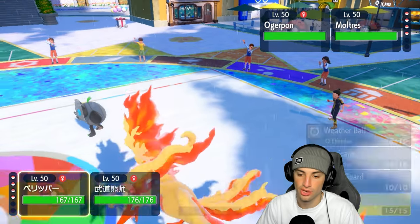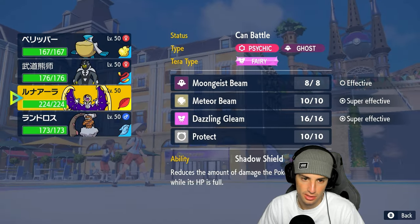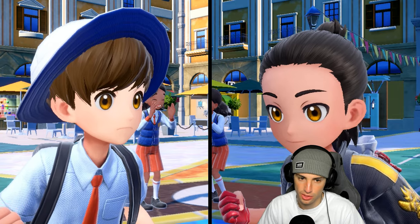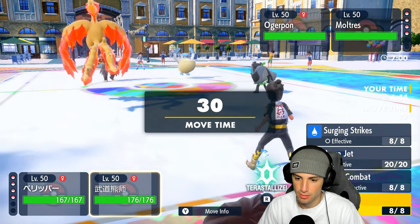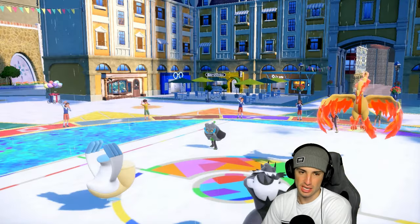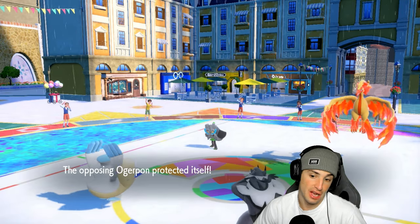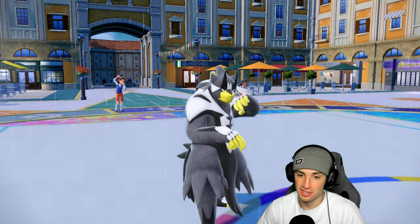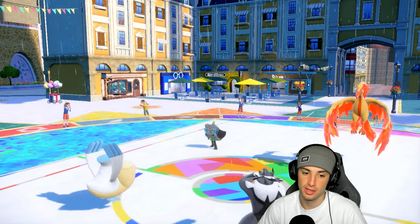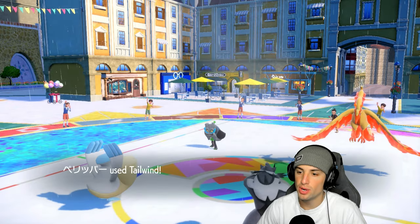I go for Tailwind and Ogre Pon's speed is 149 — it might not outspeed us. I protect turn one to play it smart. They Spiky Shield regardless, and Moltres goes for Foul Play — not a big deal. I get off a free Tailwind, which is really big for us. Now I can go for Hurricane or Weather Ball into Ogre Pon, and I have Focus Sash so I can just go for Surging Strikes.